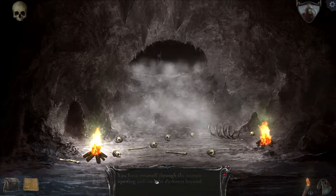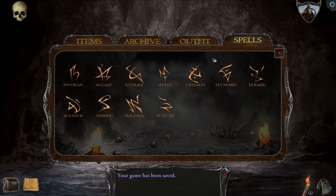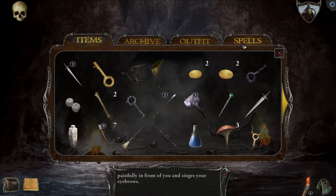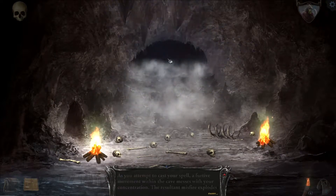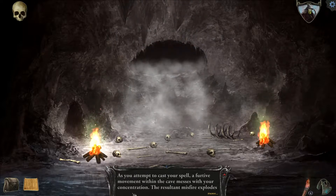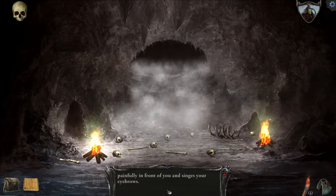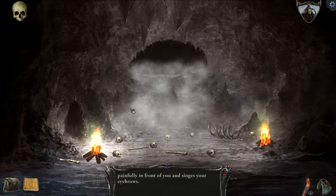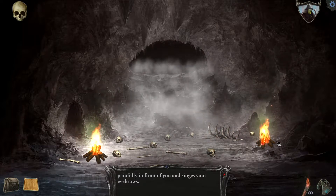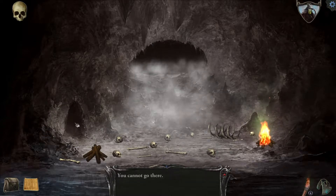Force yourself through the narrow opening. Let's do a save. We know this is a goblin. What happens when you use the flashbang on him? Nothing. What happens when we use the earthquake spell? Cause a cave-in. A furtive movement in the cave messes with your concentration. Is that a generic thing in any room, or is this specific? Maybe we need to get rid of this guy before we can cast it and cause an avalanche. What if we douse the water then cast it? I guess this one is the quickest source of water.